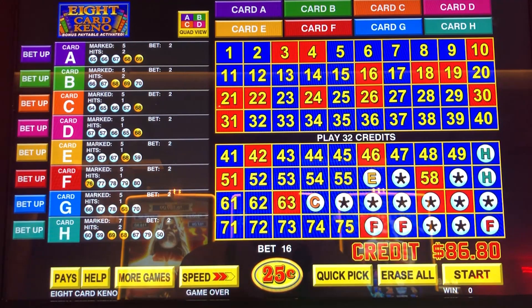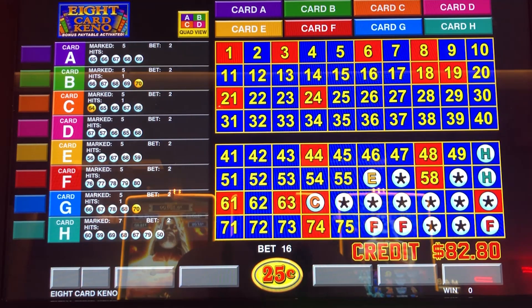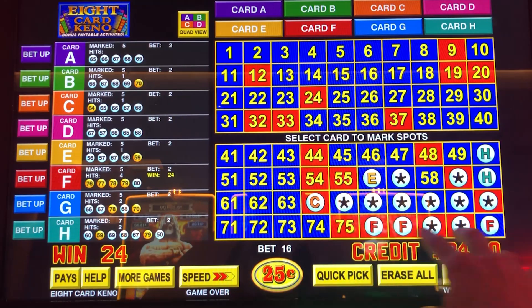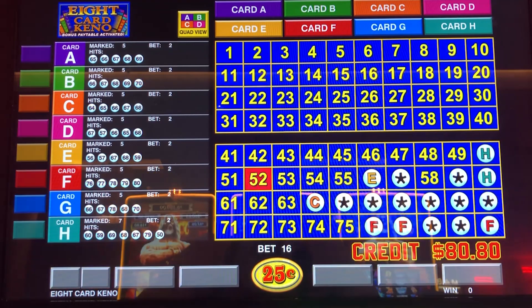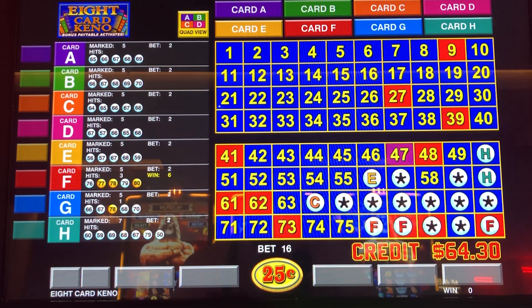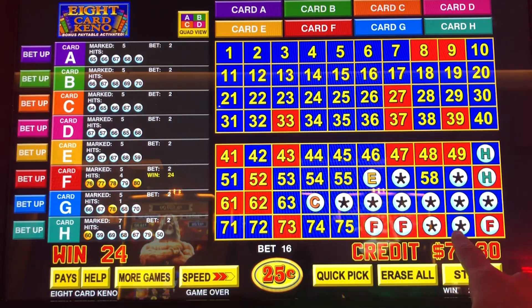That's how they suck you in — they dangle an extra 500 credits in your face. Almost. 75. This whole five spot needs to just shift down. All right, come on eight card. Show Keno Nation what you can do, what you're capable of. Hit that five spot. Won't do it. Won't do it.